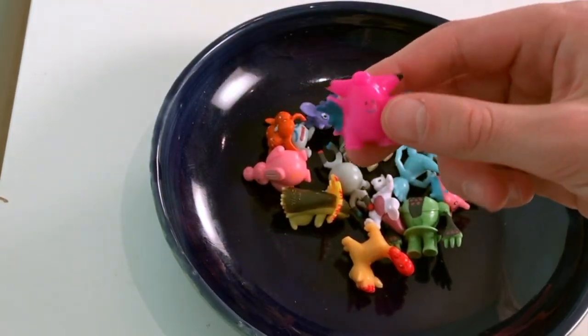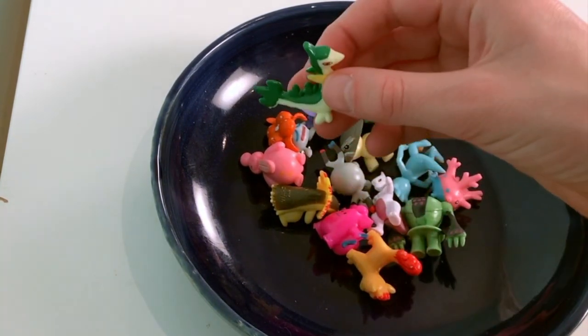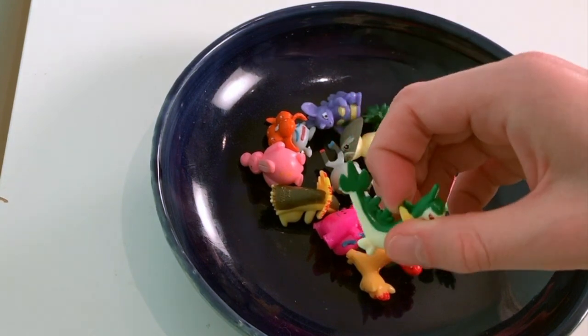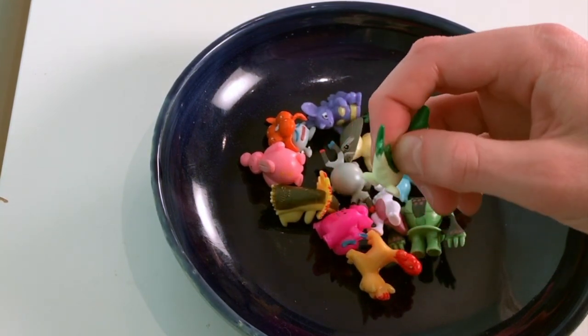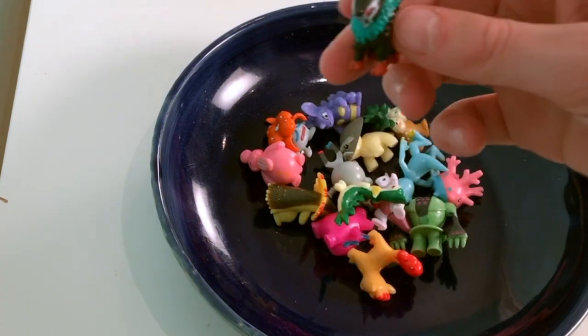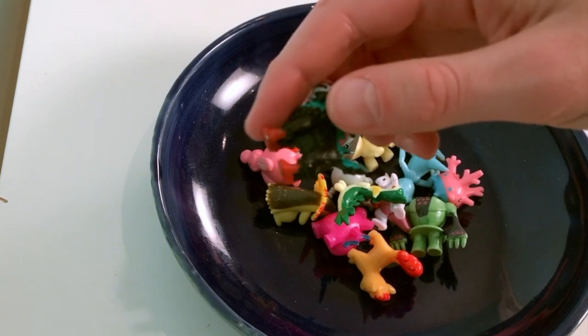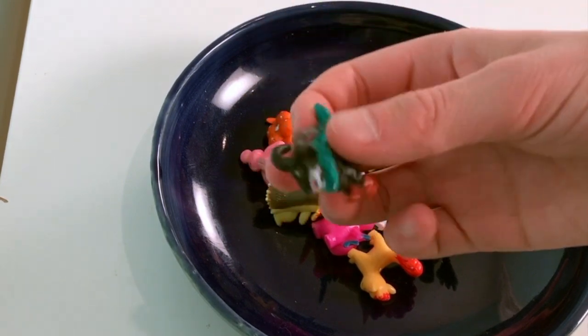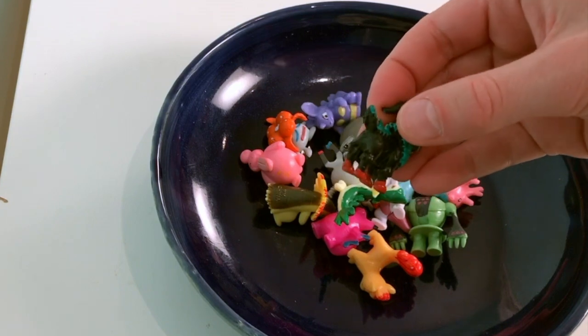Servine, the evolved form of the Grass type starter Pokémon in Unova, Snivy. Gogoat, it originally lives in the Kalos region. It's the evolved form of Skiddo.